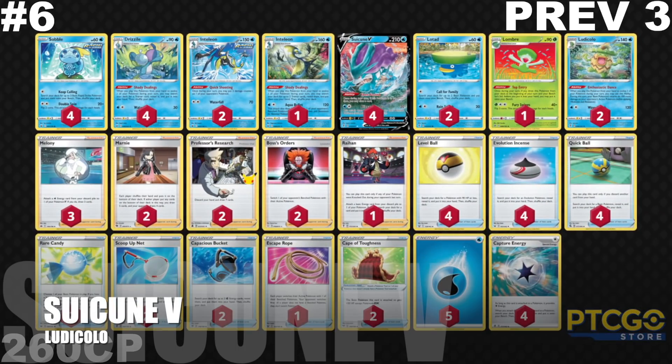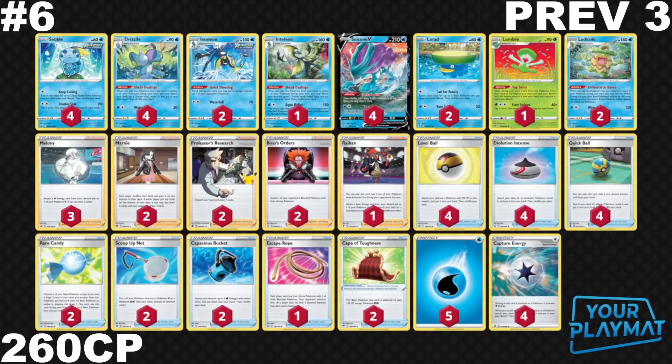Barely snubbing out Ice Rider at number 7, at number 6 we have Suicune with Ludicolo. You're able to use Enthusiastic Dance and hit hard with Blizzard Rondo, and of course you have Quick Shooting and Inteleon to really make it all work. This deck did fall from number 3, so a little bit of a steep fall. But that's because we have quite a few decks that grew over the past week as we understand the metagame better, sitting at 260 CP. Jolteon VMAX has been popping off recently, largely thanks to Cal Conner, and Jolteon is Lightning type while Suicune is weak to Lightning.